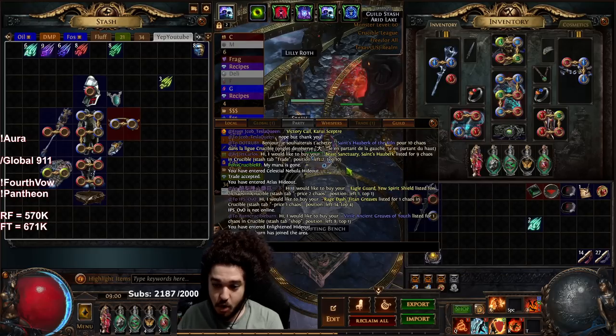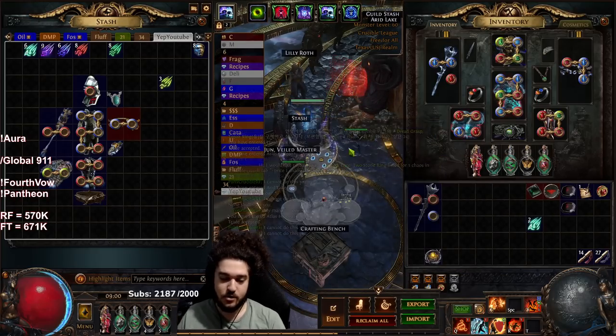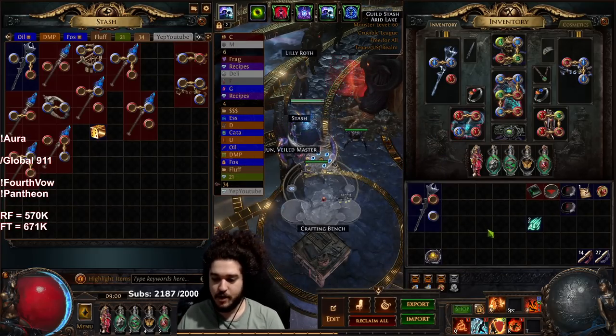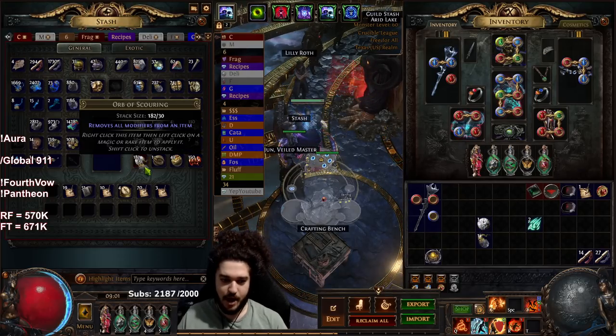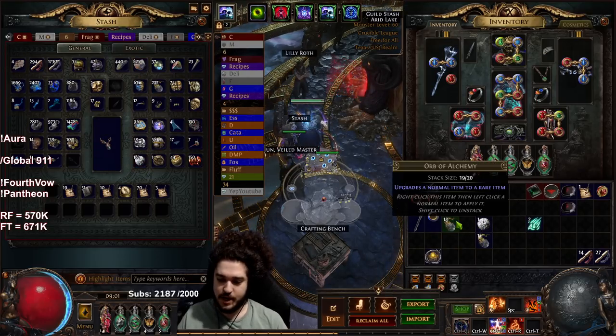I bought this Saint's Halberk for nine chaos. First I'm going to scour it and then hit it with armor scraps.